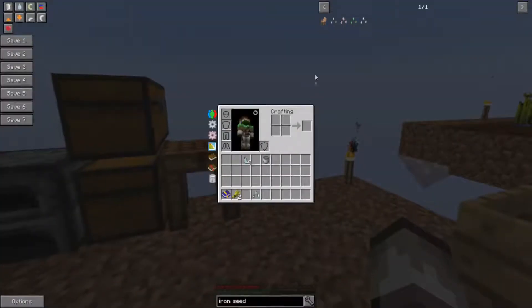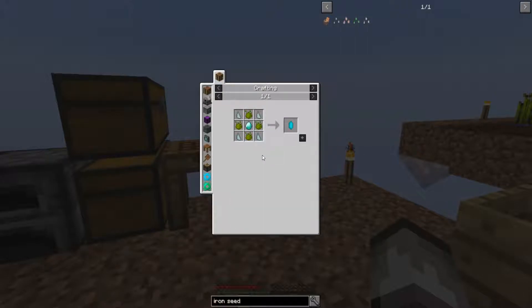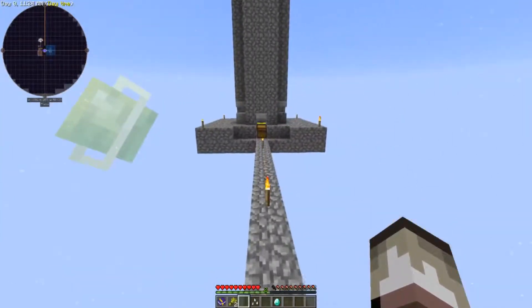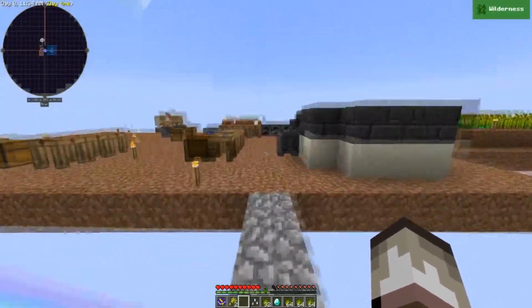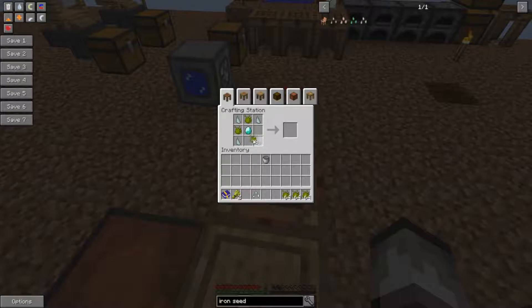Now, in order to upgrade these, you need something called an infusion crystal. To craft an infusion crystal we need four prosperity shards, four Inferium, and a diamond. We've got diamonds before from a sieve, so you know how to do that. I'm just going to go and grab all the Inferium — there should be quite a bit in here now. Yes, there's quite a bit — that's more than enough. So it goes like this. Yes, this will give you an infusion crystal. That's 1,000 uses.